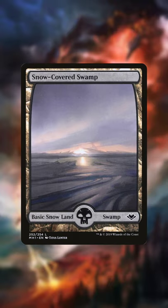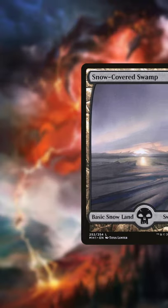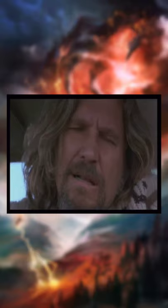Number 2 is Assassin's Trophy. Remove their basic swamp and force them to go search for another one — they won't know what the hell you're doing.